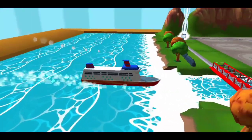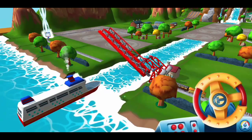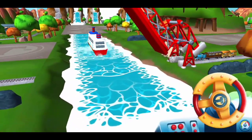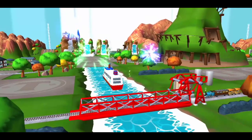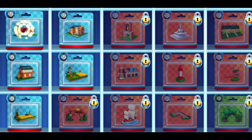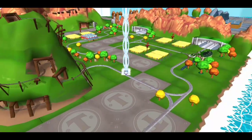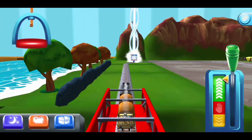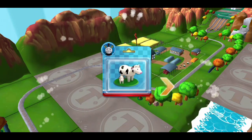The boat has to make some important deliveries. Would you wind up the bridge so it can pass? Which special surprise will you choose this time? Can you find your way to the surprise pack? Look for the giant beam of light. Just slice across it or tap it to open.